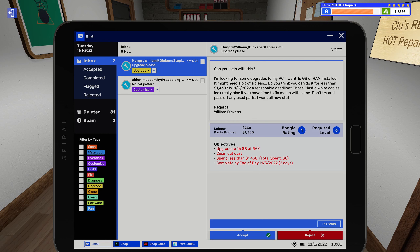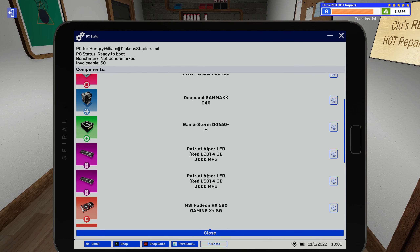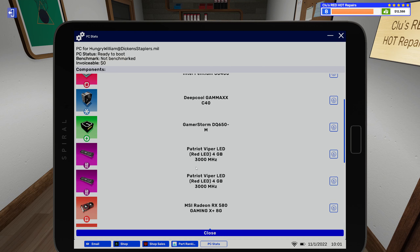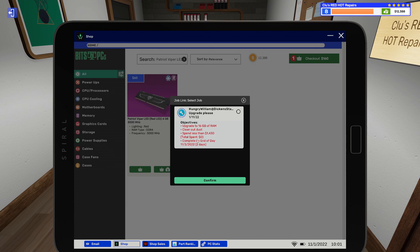A new job — they want to upgrade to 16 gigabytes of RAM, plastic white cables, clean out the dust, and new parts. Let's see what kind of RAM they've got going here — two sticks of 4 gig, 3000 MHz. Their motherboard has four RAM slots, so we'll get two more of these sticks and that will give us our 16 gigabytes.